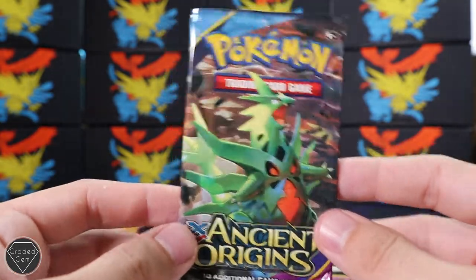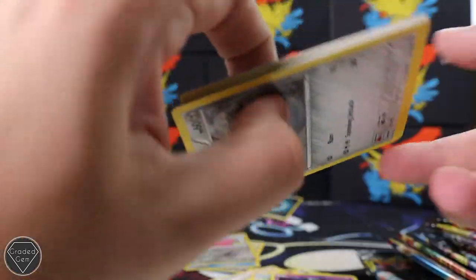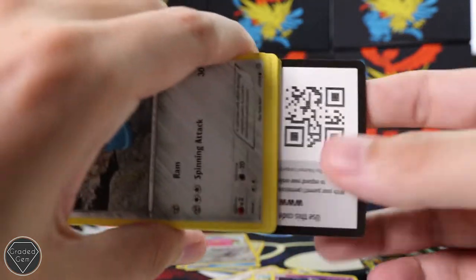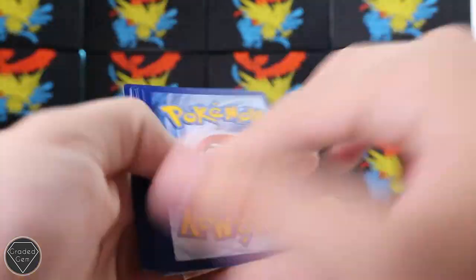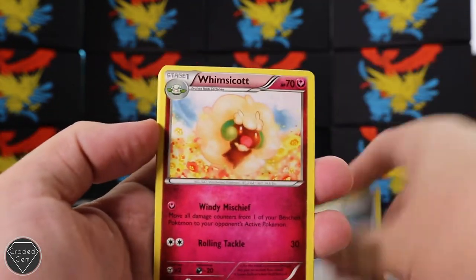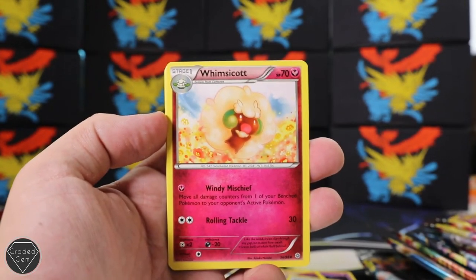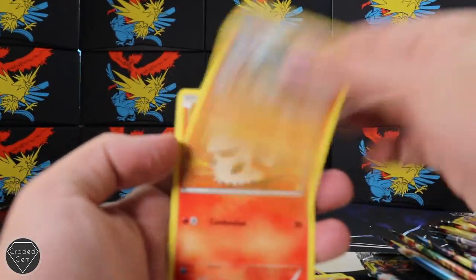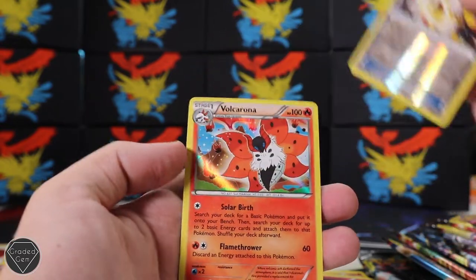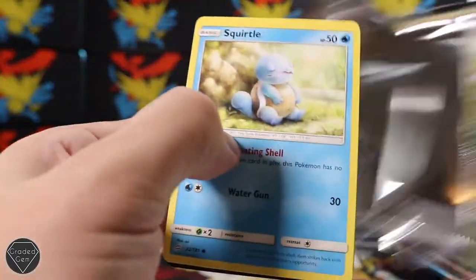Let's see if we can pull something cool from Ancient Origins - XY Ancient Origins. There's no energy card in this pack. Code card is there. Three from the back - the card at the back is the actual rare. We've got Curlier, Energy Recycler, Beldum, Wooper, Golurk, Larvesta, Ralts, Ampharos Spirit Link reverse. On the back we've got a Volcarona Holographic. So we did get a Holo - that's our first actual pull. We're hoping for something better than that.